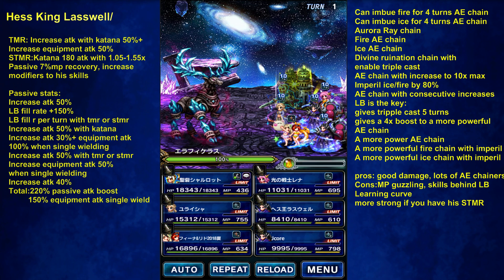So what skill sets can he do? He can imbue fire for 4 turns, ice for 4 turns, over a raid chain. He also has a divine ruination chain — divine ruination chains help us enable triple cast. He has a fire chain and ice chain, but I'm not really going to use that. I'd rather imbue my powerful equity skill with fire or ice.